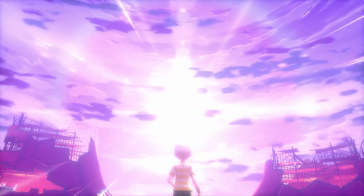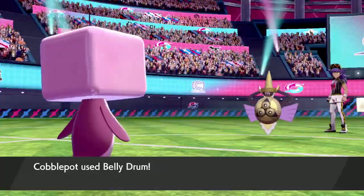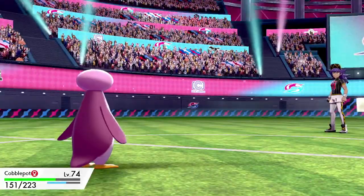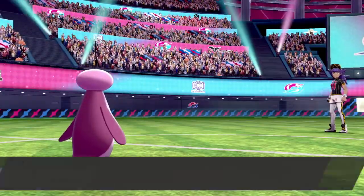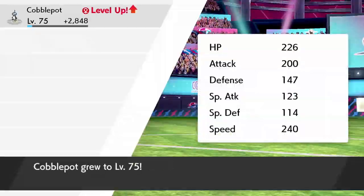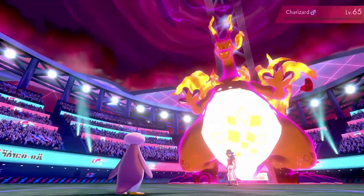Leon was the only person who could truly answer that. He starts with Aegislash, which uses King's Shield while I try Belly Drum and miss, then Sacred Sword breaks my Ice Face. Liquidation finishes it. Haxorus goes down to Icicle Crash, a super effective hit. Dragapult dodges my first Icicle Crash and hits me super effectively, but I survive with 46 HP and connect with Icicle Crash the second time. Mr. Rime falls to Liquidation and Inteleon to Zen Headbutt. The final challenge is his Gigantamax Charizard — he Gigantamaxes, but since I'm faster, I land Liquidation first and one-shot that Charizard into oblivion.